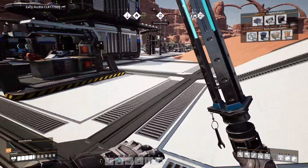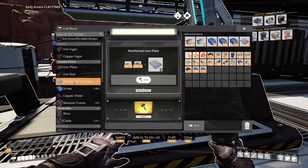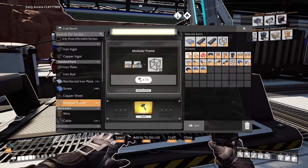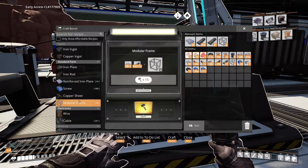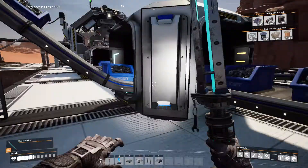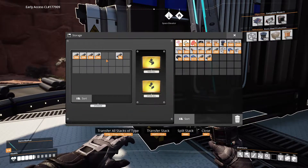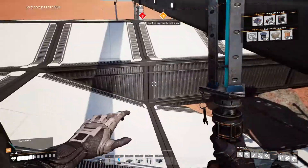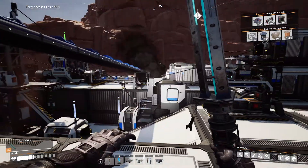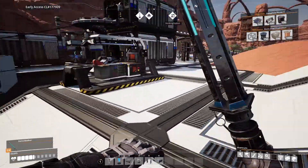Let's go over to the workbench. Now we can make 34 of them, we can make 40. Let's go grab some rods — grab a couple stacks of rods. Always lag around this spot.